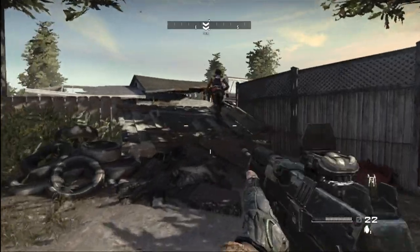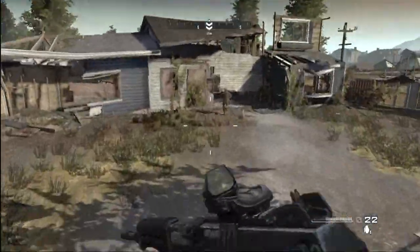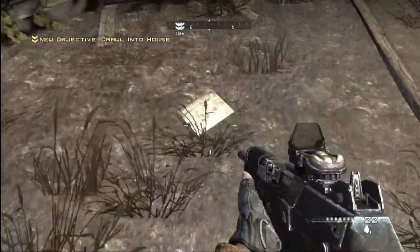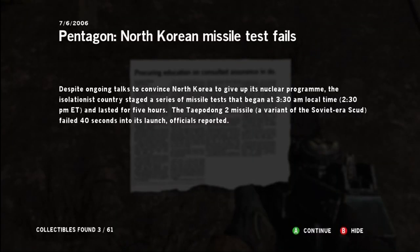Number three is right after number two. You're going to go up this little thing into the backyard where you're supposed to crawl underneath the house to get into the next area. Go to the right there, and on the ground should be your third news pickup.